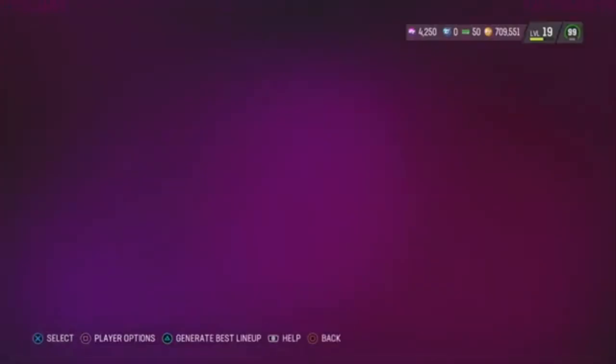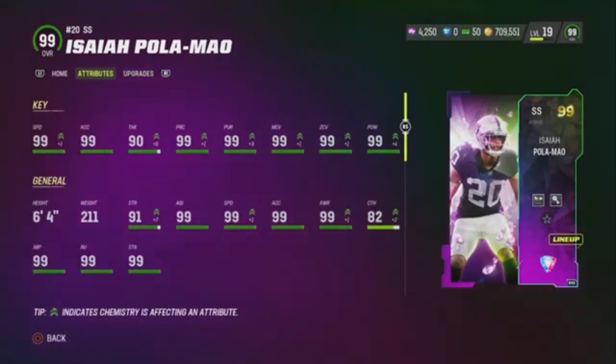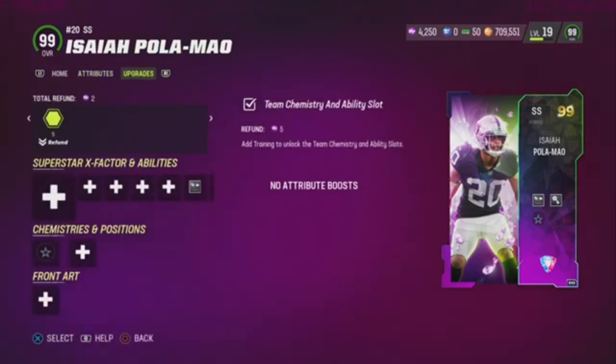I'm going to go to Isaiah Palamal — I got this guy from the Team Diamond Solos. 99 speed, 99 Accel, 99's everywhere. Great card, and he's for the free scheme.